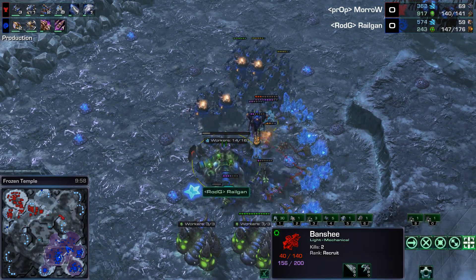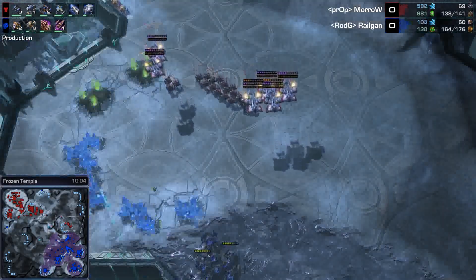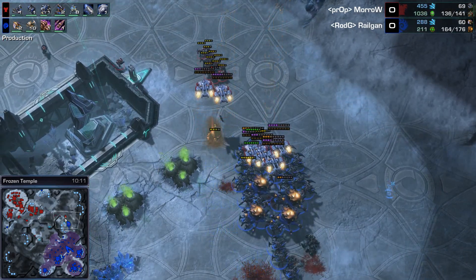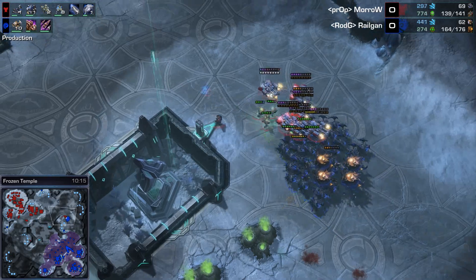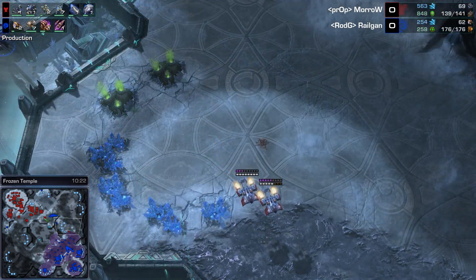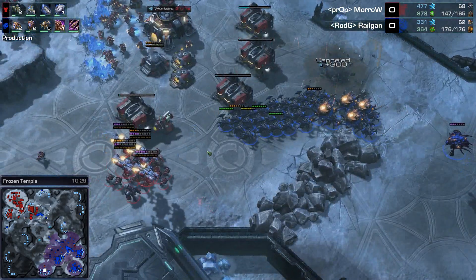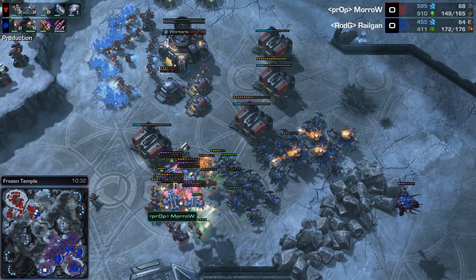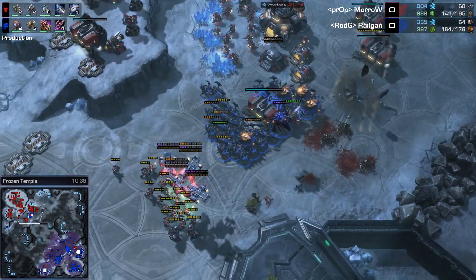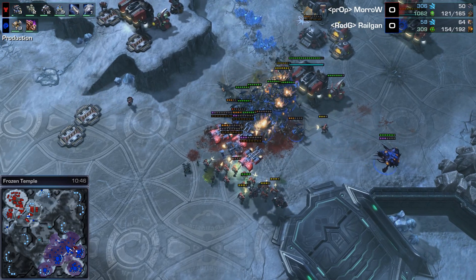Banshee tries to fly in but the Queen can spot it. Is there an Overseer or Spore Crawler here? No — how is there not a Spore Crawler here, Railgun? You know there are cloaked Banshees. Overseer just about to morph in. The Banshee gets two, then three kills before being taken down by the Queens. Pushing in with Marines — surprising composition from Morrow since Roaches and Ravagers do very well against Marines. But Corrosive Biles deal with the Widow Mines effectively. Big Roach-Ravager attack, taking out a Barracks, getting rid of production structures. SCVs try to fight back from the rear, but Corrosive Biles deal with them very easily. Plus one plus one for Morrow, plus two on the way. He might be outnumbered.